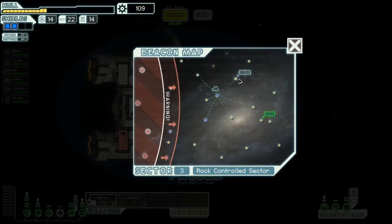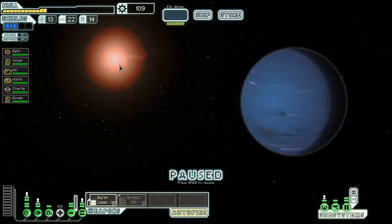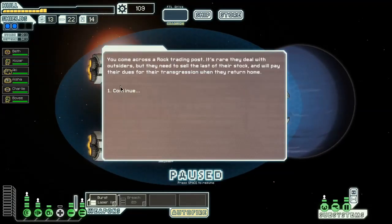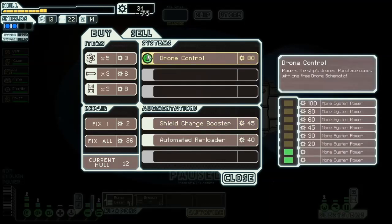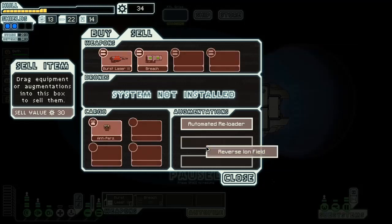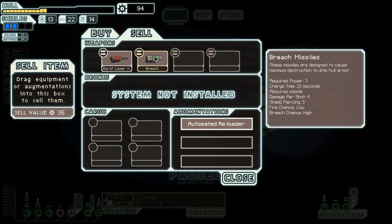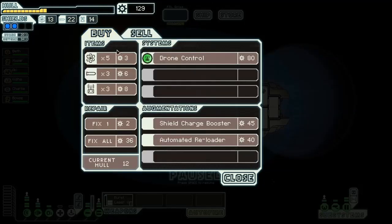Store! There we go - we're going to hit this place. Let's not get greedy, because we've got plenty of nodes before we get to the exit. I've got a lot to sell. I can get a second automated reloader, which would also be good. Shield charge boosters, not bad. Let's buy the teleporter first - that'll dictate kind of what else we do. Reverse ion field is interesting, but kind of unreliable. Anti-personnel drone, no thank you. Breach missiles are fun but 35 scrap is probably more useful there for me.